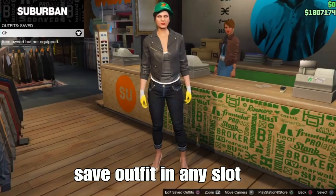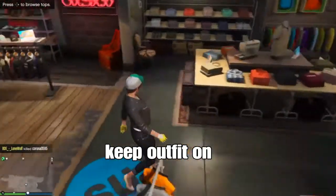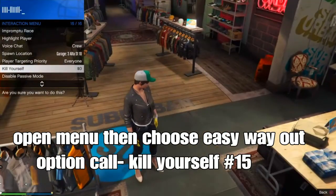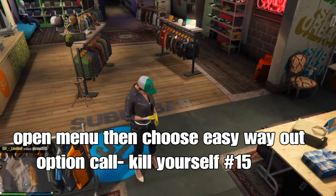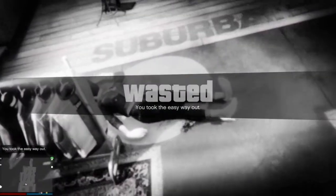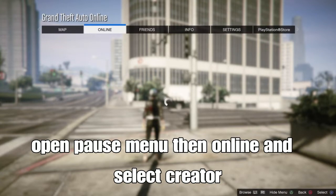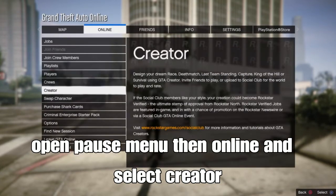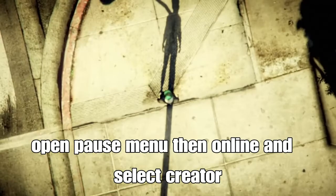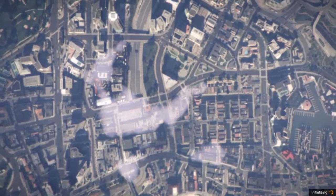Once you've got all that done, save your outfit in any slot of your choice and keep the outfit on. From here, open your menu and go to Choose Easy Way Out — that should be option number 15. Then open your pause menu, go to Online, and select Creator. It usually takes about 10 to 20 seconds to load in, so be patient with these glitches.